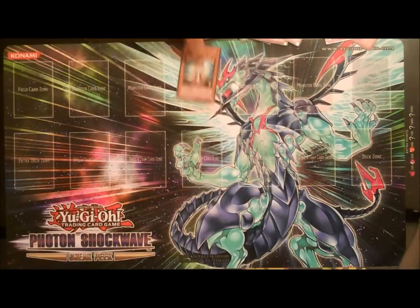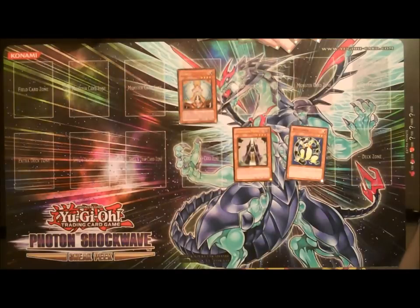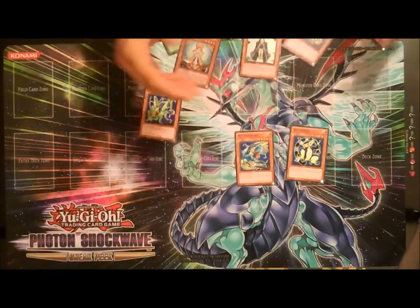Another card I'm thinking about is, since I am running Honest, probably running Summoner Monk. Summoner Monk can get out your Watt King Cobra — make your direct attack and then grab your Hopper, Tuner, or whatever Watt Monster you need at that time. With running two of them, I would also run two Junk Synchron, because he can pick up your Lemur or your Hopper or your Watt Dragonfly, Synchro for five, or if you already have a level four Watt on the field, use Junk Synchron, pick up your level two, and then Synchro for nine for Trishula.